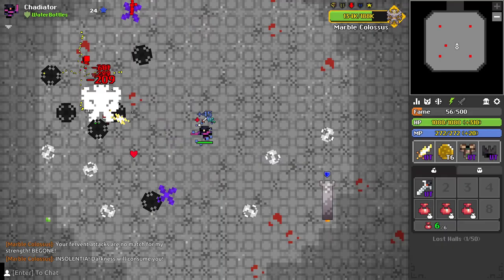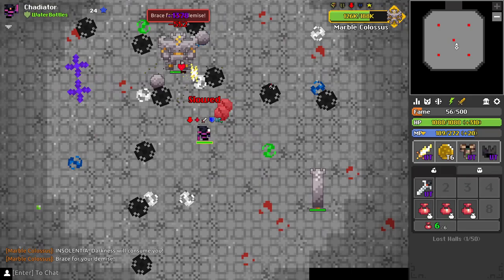As you can see there are black shots. These black shots will be used to mimic a tentacle phase and you will want to stand to the bottom right of the boss to push him.